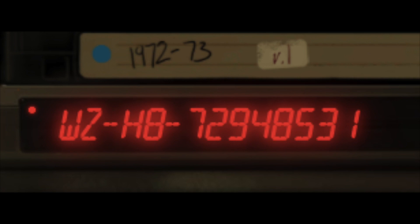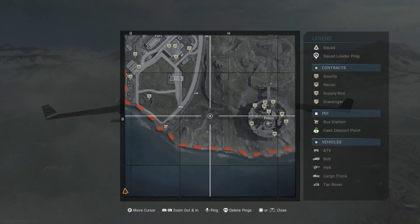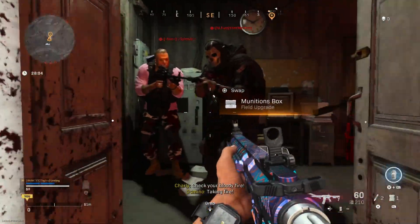For those who don't know, WZ means Warzone, H8 means the area on the Warzone map, and the number is the access code we'll need to use to open the locked area. H8 on the Warzone map is the small shack that's outside the prison area.